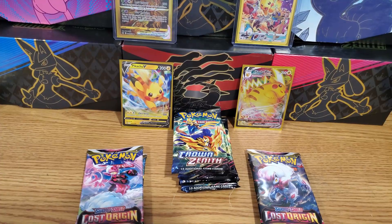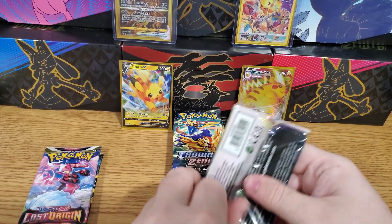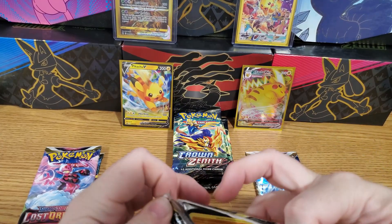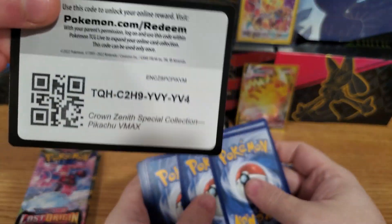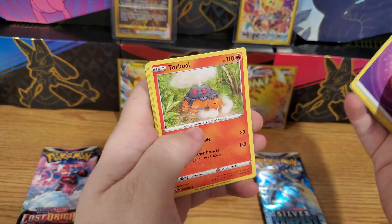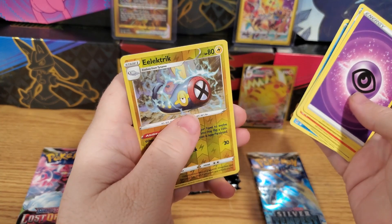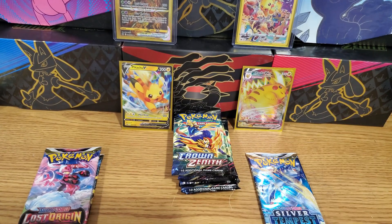Alright guys, we're gonna start ripping right now. I'll go first with my pack of Lost Origins. See if we can pull anything out of this bad boy. A Tina alternate art would be nice. Black coat card could be promising. There's that code card. Alright, oh there's something nice back there. Luminion, Mirage Gate, Torkoal, Rockruff, Zorro, Gossley, Ducklett reverse, Electrike - and it's just going to be a regular Rotom V, but it's a hit nonetheless on the first pack!